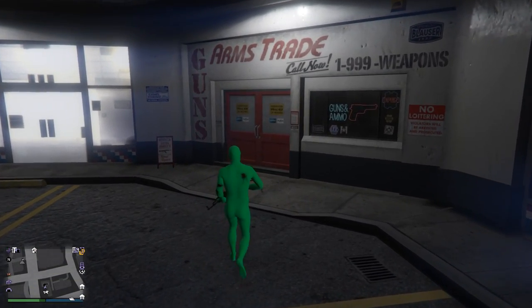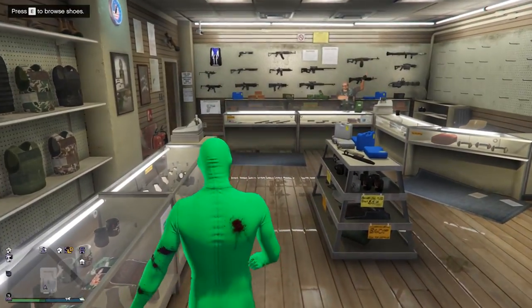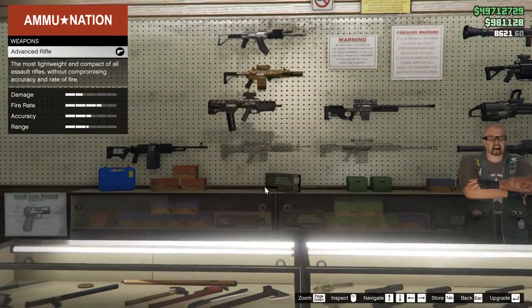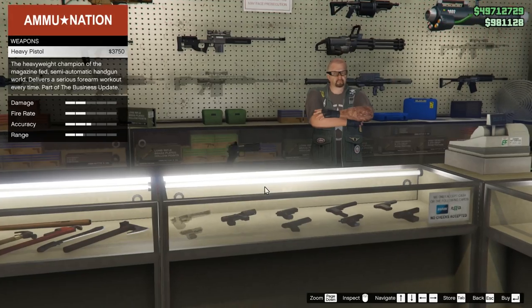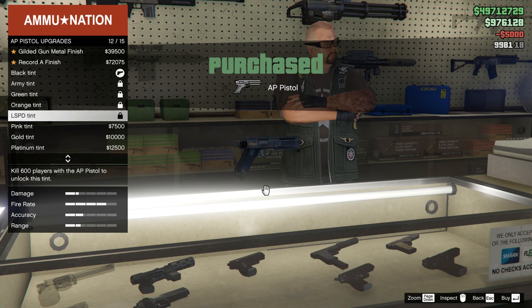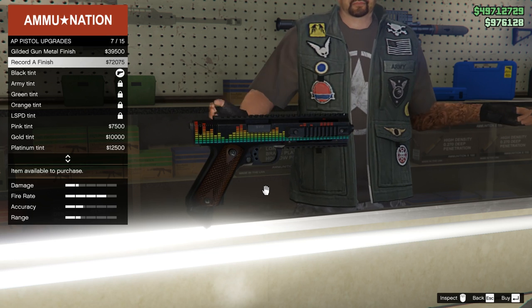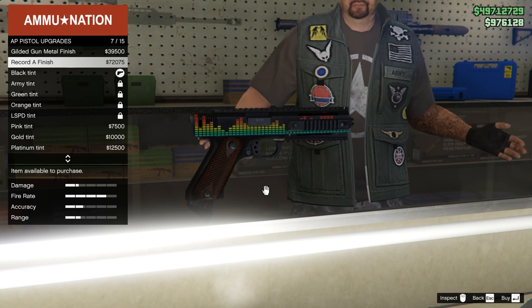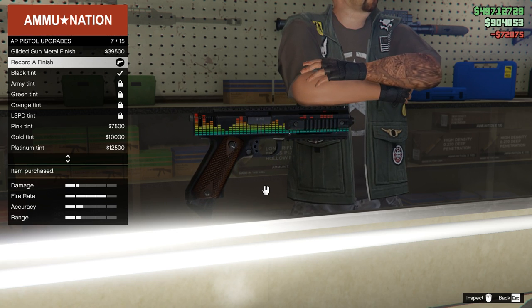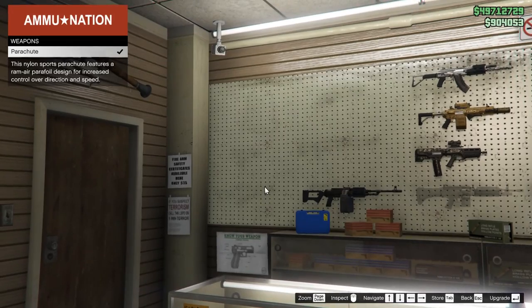This isn't an 'or' thing — you have to do all of these things if you want all of the skins. You can find them in the Ammu-Nation shop. The first skin is for the AP Pistol, the one you saw in that loading screen, and it has the 'Record A' finish. It's probably one of the better looking ones in my opinion, but it does cost 72,000, so quite a bit of money for a little skin.